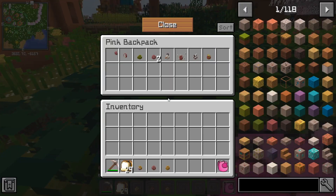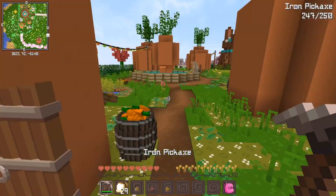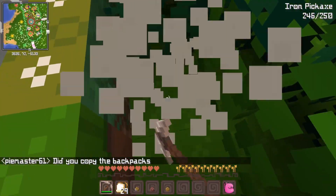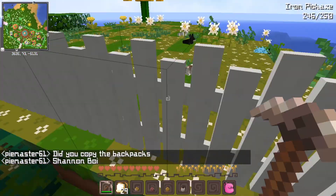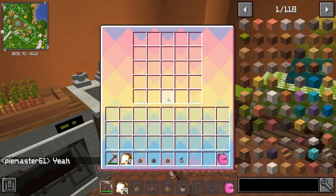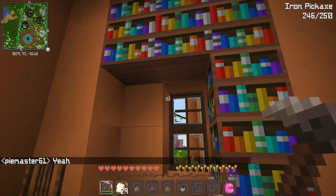Yeah, I think so — yep. Okay, I'm taking mine out then. I don't know how many I had. I'm keeping mine in my inventory. When you did the Easter backpacks, did you copy them? No — like, middle click them. Oh, it's the same backpack. I just took mine out. If you have your own backpack, use that.